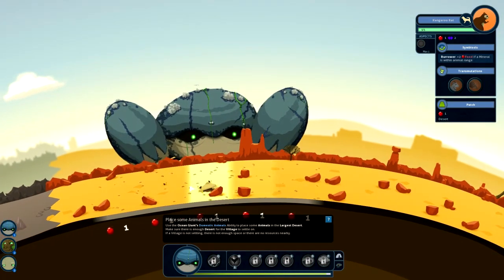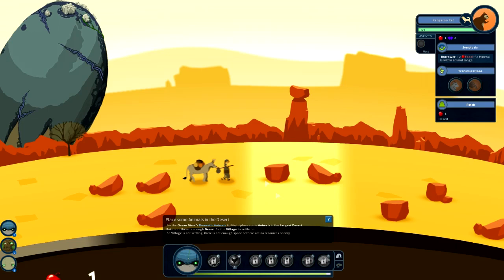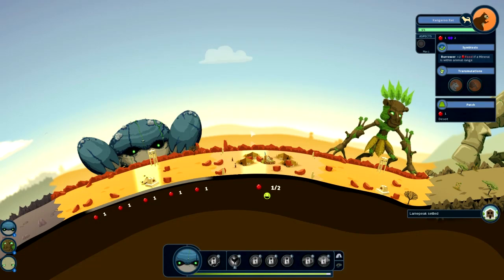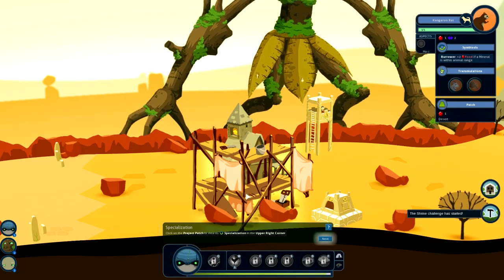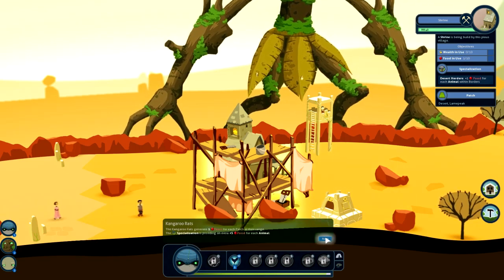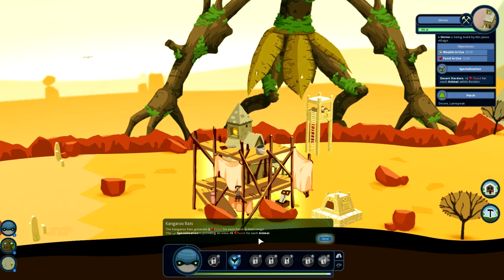We've got some nice little kangaroo rats - very cute. There's a nomad here who's probably going to settle on this square. A new village has settled in this desert - you sense it will start a new project soon. Click on the project patch to view its specialization - specializations activate when a project starts being built, so always check the specialization when a project starts. Project specialization generates food for each animal within the village borders. Kangaroo rats generate one food for each patch in their range, and the specialization is providing an extra five food for each animal.